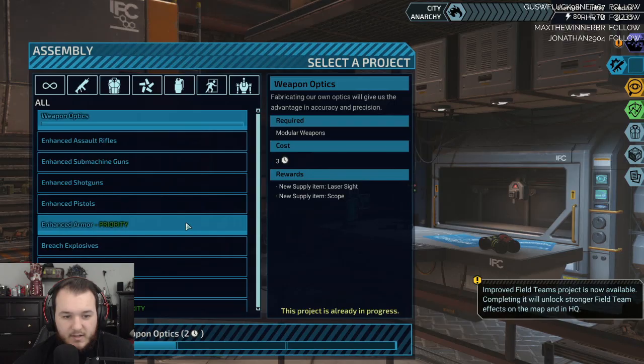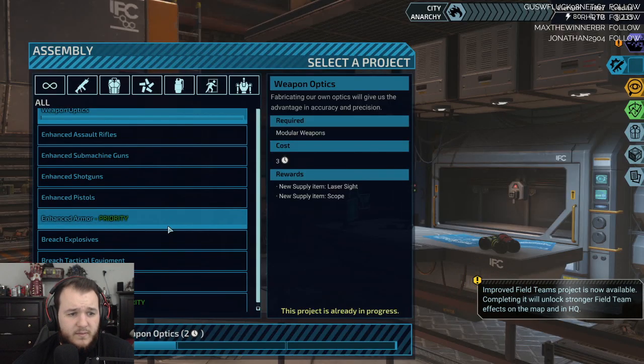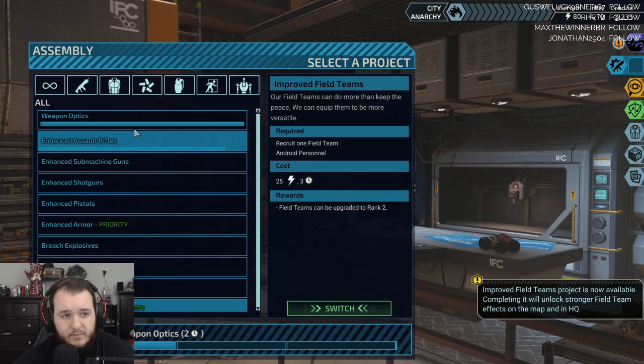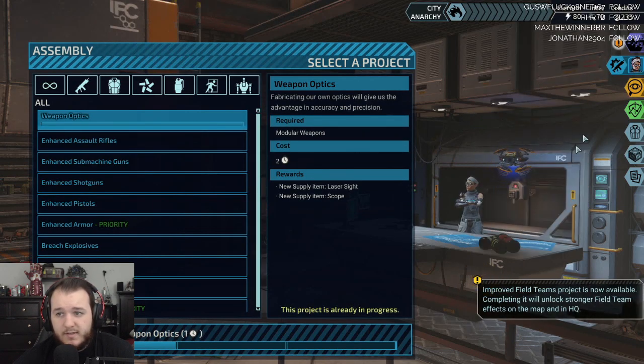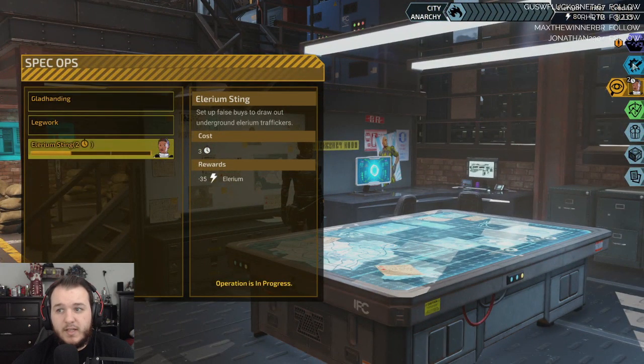Project: Improved Field Team is now available. Completing it will unlock stronger field team effects. Field teams can be upgraded to rank two. I'm going to complete this, but I'm going to assign her so that way she's doing that mission.